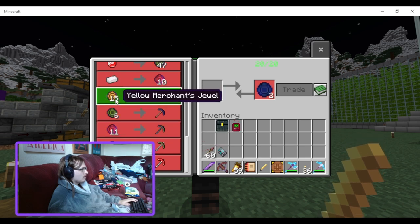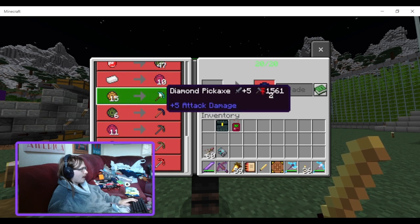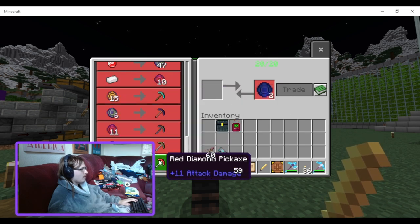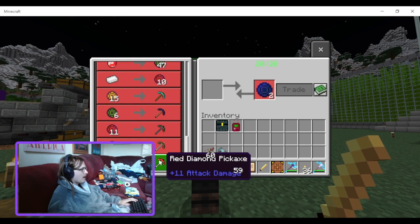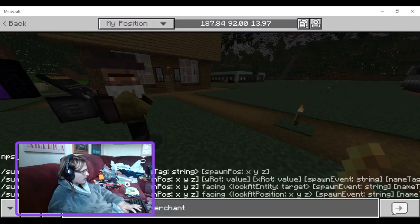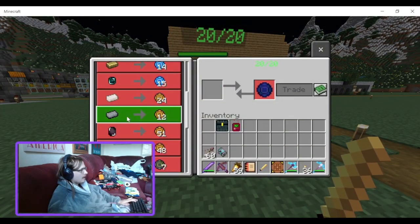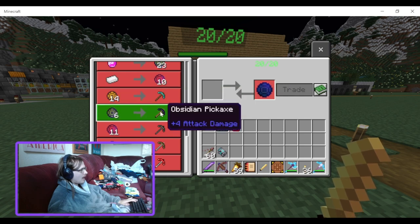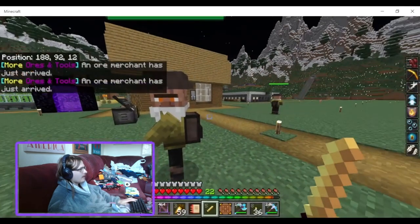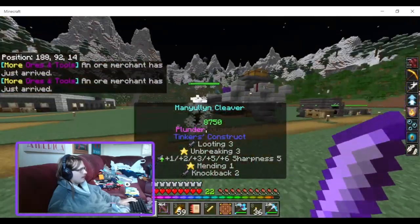And then you can use those jewels. He'll sell you different colored jewels that you can use to buy a diamond pickaxe, obsidian pickaxe, titanium pickaxe, tungsten pickaxe, or red diamond pickaxe. I think he is at least somewhat randomized. And now he's dead.